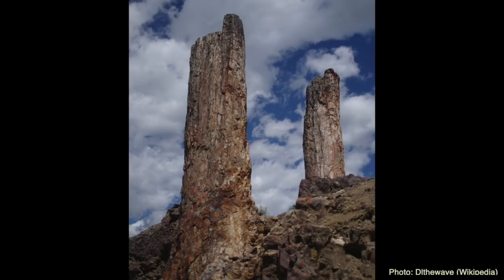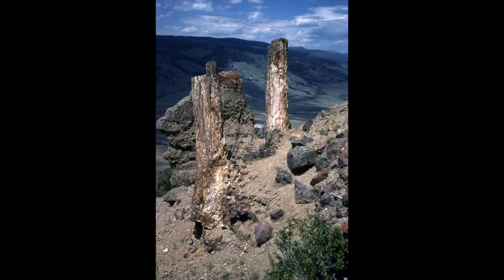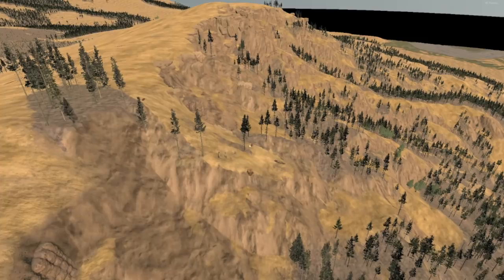Over time, erosion weathered away the ground and exposed some of these stumps from the forest. Other things found here weren't even growing here — the volcanic eruptions pushed them down the slope, so some of the downed logs actually came from some distance away. This is the area of the Cliffs of Amethyst that overlook the Lamar Valley, and in one little section is where the petrified trees have been eroded and exposed.